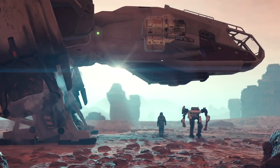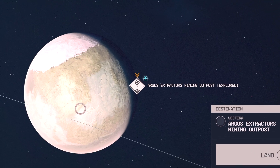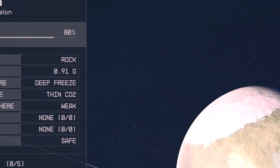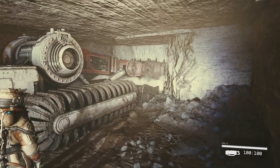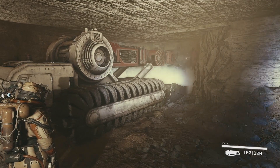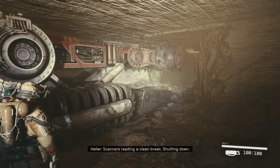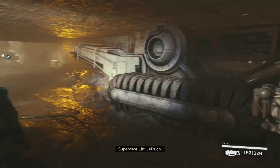Hey, this is Joel, and in this video I'm going to show you how to find the hidden NASA coffee mug on Vectera, in the intro part of the game where you start off for 'One Small Step' — that first mission in the Argos Extractors little mines on Vectera.